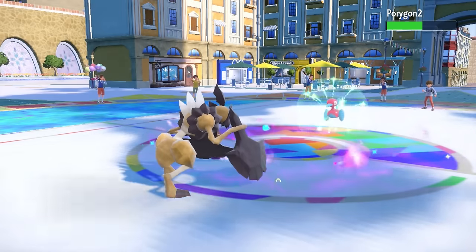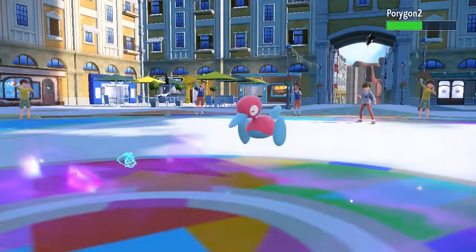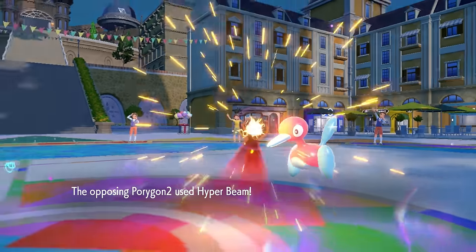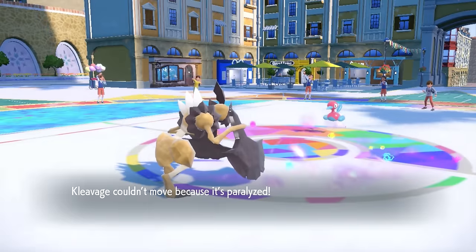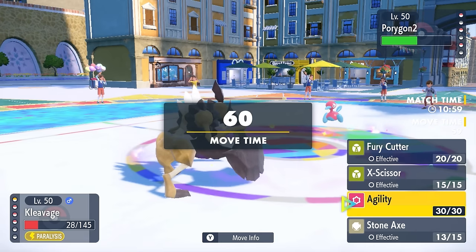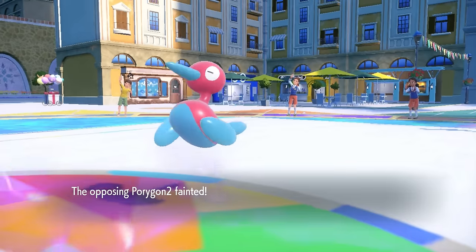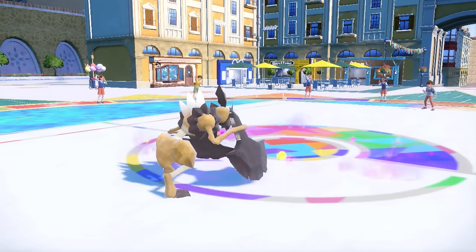Porygon2 keeps going for Recover, which is annoying. I just go for more Stone Axes — does around half again. I'm thinking about switching to conserve my team for threats in the back, mainly Latias. They actually go for Hyper Beam, and thanks to being Rock-type I barely live, though then I get fully paralyzed. I continue firing off Stone Axes — Porygon2 has to recharge, so the next Stone Axe takes care of it. That's one less annoying duck in the world.